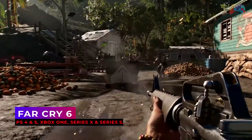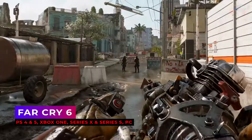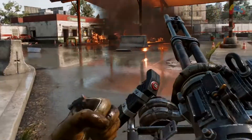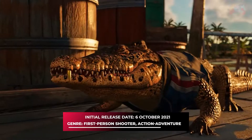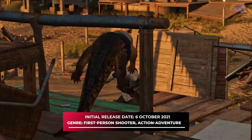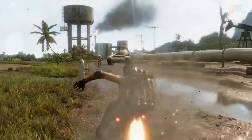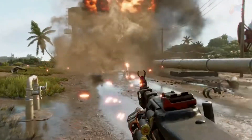Moving on to number 6, Far Cry 6. The latest entry to the Far Cry game takes you to the Caribbean island of Yara, where you take on the role of a rebel soldier who opposes authoritarian President Anton Castillo. You will take on the dictatorship with a huge collection of weapons and allies at your disposal in order to take back Yara.